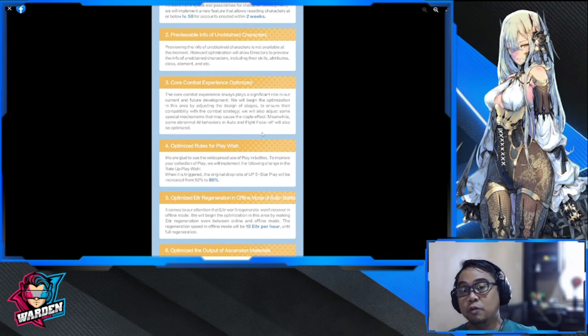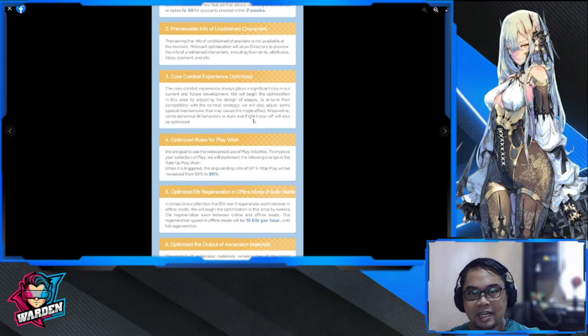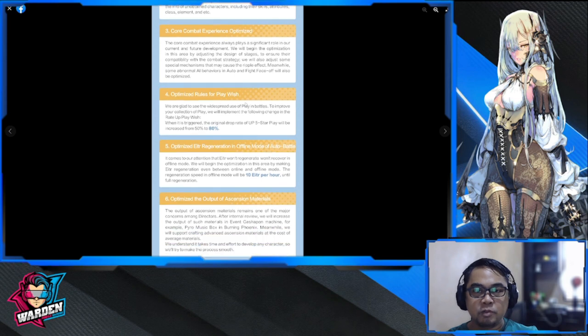Next, previewable info on unobtainable characters. This is actually going to be nice, especially for me as a content creator — I can share my thoughts ahead of time before these characters are available, and it helps you plan which heroes to concentrate on in your build.